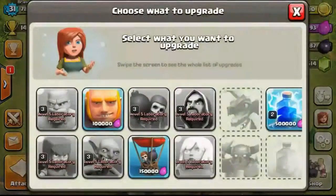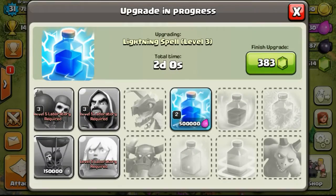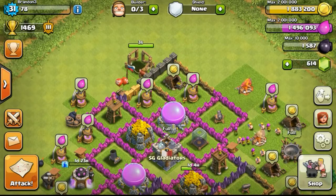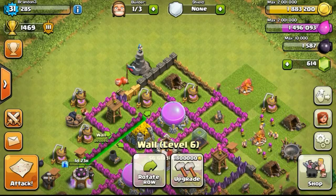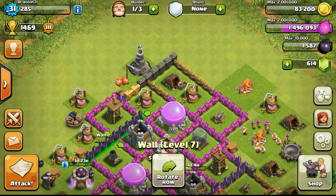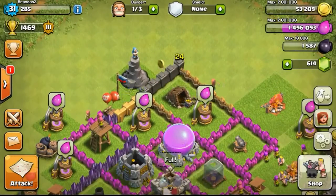Now heading back to my base to see what has been completed in the research lab. The wizards have gotten to level 3, and I upgraded my lightning spell to level 3 as well, to prepare for my Gowipe strategy — next time I'll be using one lightning spell with my Gowipe strategy. One of the buildings has just completed, which is the wizard tower at level 1, which I'm not going to upgrade until I reach Town Hall 9.